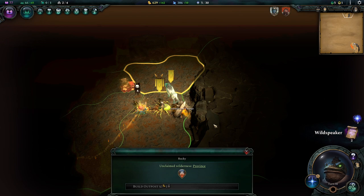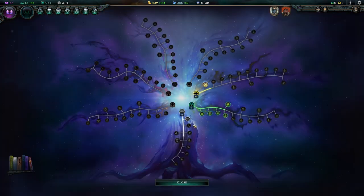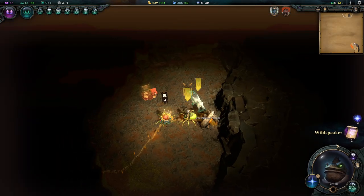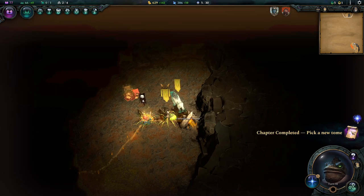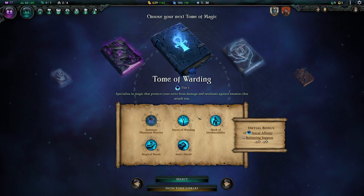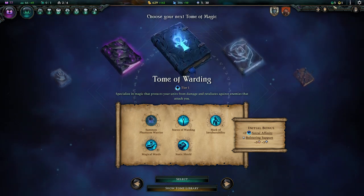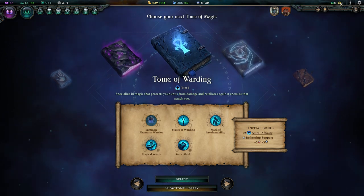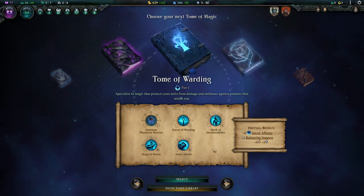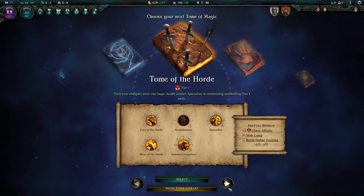Something to notice about underground is you can excavate some of these walls — not all of them, but some of them. You have to unlock this with Imperium, which we can do next turn, so we can show that off. And we can pick another tome. We have researched most, if not all, of the tome we picked first, so now we pick another one.